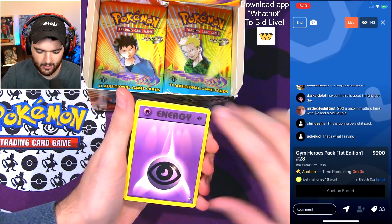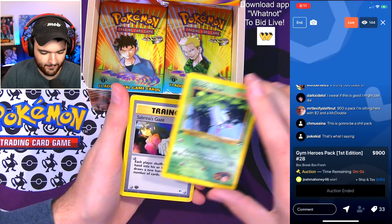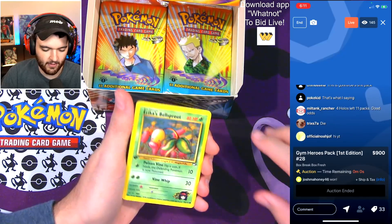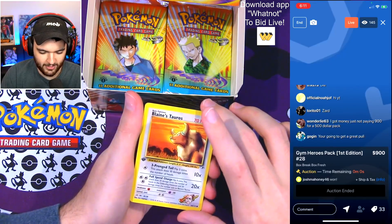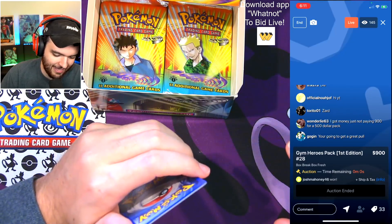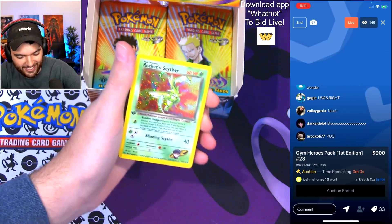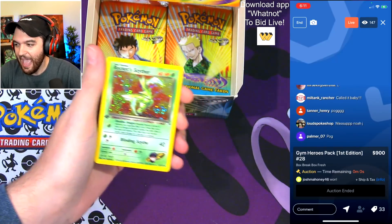Brock's Zubat. Sabrina's Gaze. Brock's Rhydon — I love that Rhydon, the fact that he evolves all the way up to Rhyperior is insane. Erika's Bellsprout. Blaine's Tauros — really cool arts. Lieutenant Surge's Magnemite. Gap or cap — that's looking kind of gappy to me. And we have the Rocket's Scyther, the holographic Rocket's Scyther! We have actually pulled every single good holo in this pack!